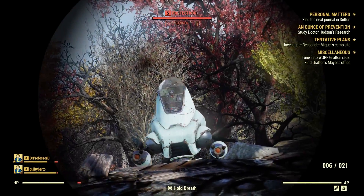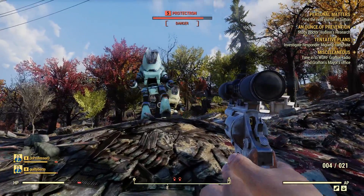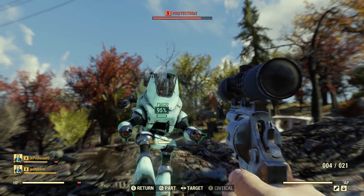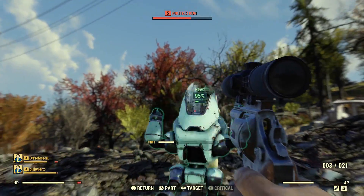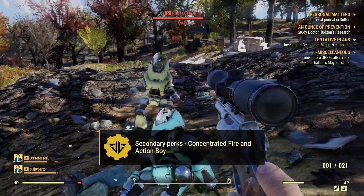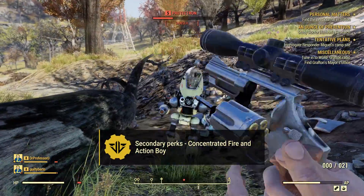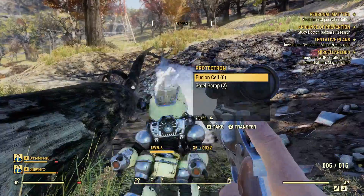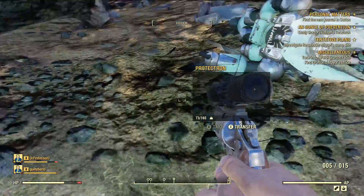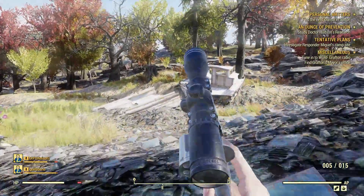I value Packin' Light because while you'd like to stick to a scoped 44 magnum at all times, in reality you'll run out of ammo. It's a good idea to keep two or three scoped semi-auto pistols handy in a variety of calibers. Moving on to the secondary perks that benefit this build: Concentrated Fire and Action Boy. The extra range and accuracy from Crackshot combines perfectly with Concentrated Fire and will make going for headshots well worth your while. Action Boy is simply a fantastic combat card that I'll probably recommend on every single build that I ever make.